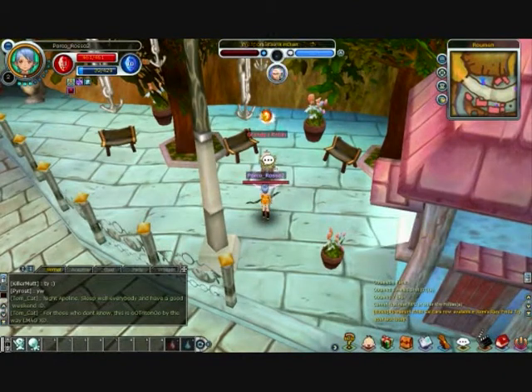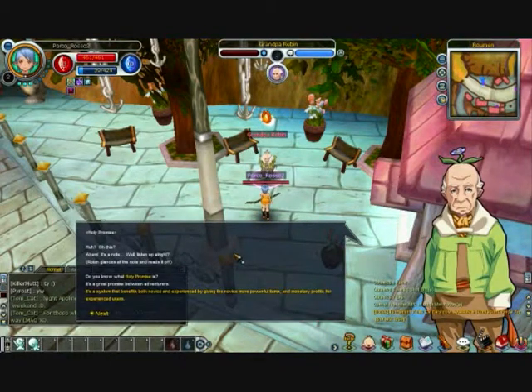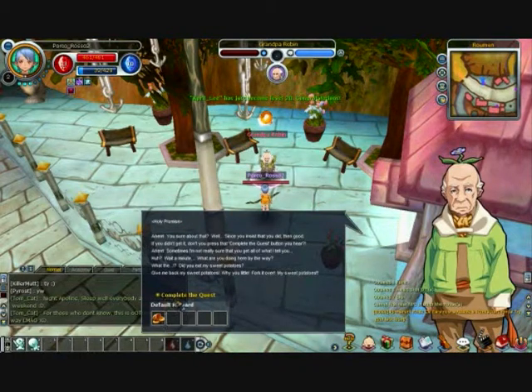There's another red queue — Grandpa Robin. He's talking about a holy promise. This is a system that benefits both novice and experienced players by giving novices more powerful items and monetary profits for experienced users. That's the master and apprentice system I was talking about earlier — you can access it by pressing F and going to your community menu. He gives a really detailed explanation about when you'll receive prizes, so please read through this. Complete the quest and he gives us 300 copper just for listening.